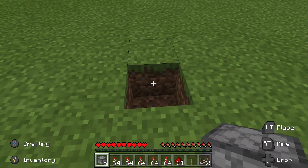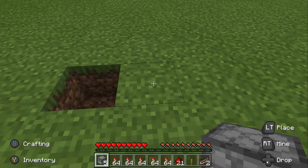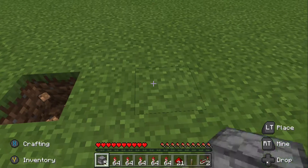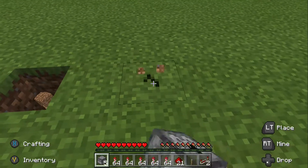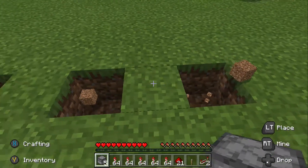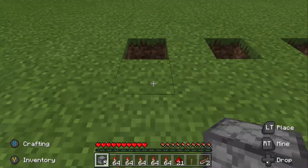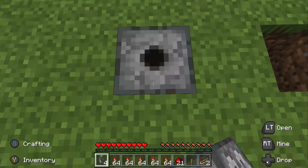So what you need to do is dig five holes in the ground, one look away from each other. And then you need to put dispensers facing upwards inside them.